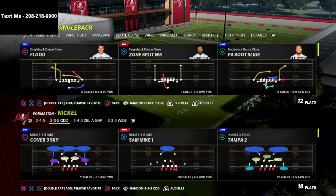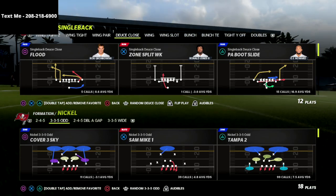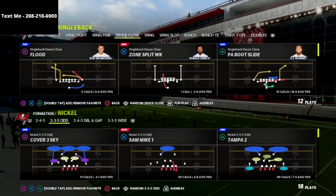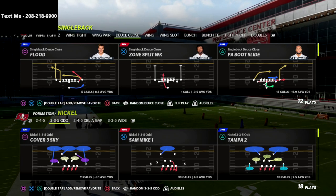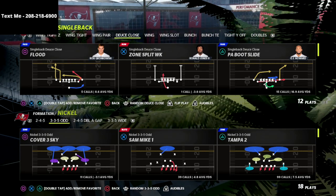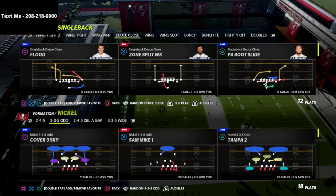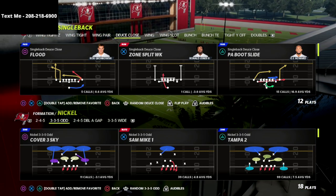In today's video, we're taking a look at run defense out of the Nickel 335 Odd. The Nickel 335 Odd is my favorite defense in the entire game. I wrote an entire defensive guide on it — I'm going to put a link to that in the description. It's got video breakdowns as well as written setups that give the best pressure in the game by far. It is the best blitzing defense in the game, and if you want to play aggressive and send some heat, it's the best defense for you.